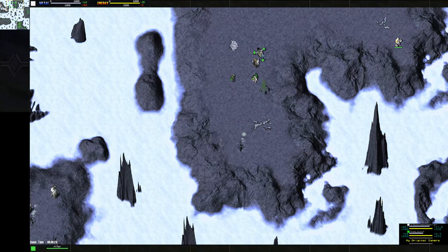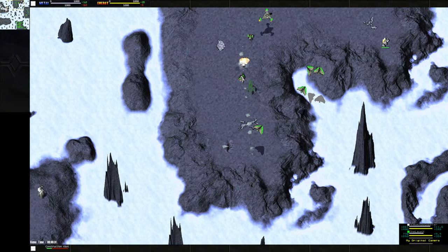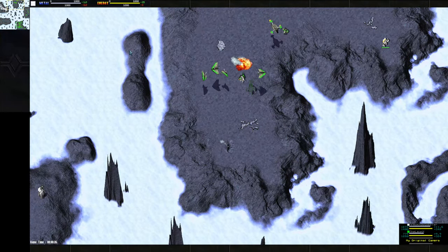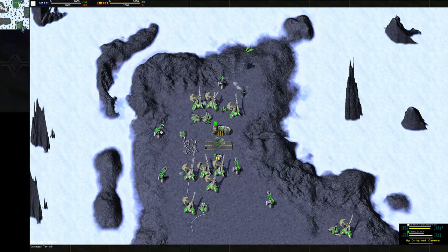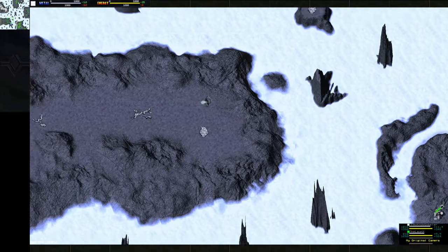Now Nob is gonna try to reclaim the Atlas. Poor Nob, poor his Con — goodbye, you fought valiantly. And Nob is gonna rush advanced air. Interesting — this gives Lon pretty much complete map control.